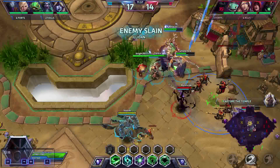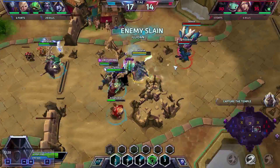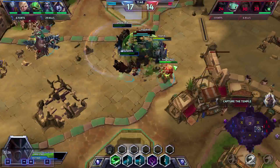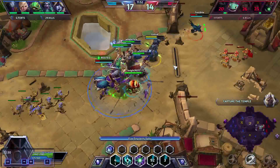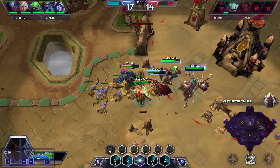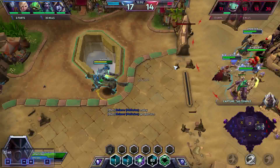We land the Octograb on Illidan and go in on the rest of the team, getting 3 out of 5. Anubarok already uses Burrow and I miss my bombs on Brightwing because the range is just a little too short. But we get Anubarok, and I go back for the temple while they push because Sylvanas is going to provide a lot of pushing power - it's better if I go back and Sylvanas captures the temple so we can get a 2-for-1: I get the temple, they get the base.